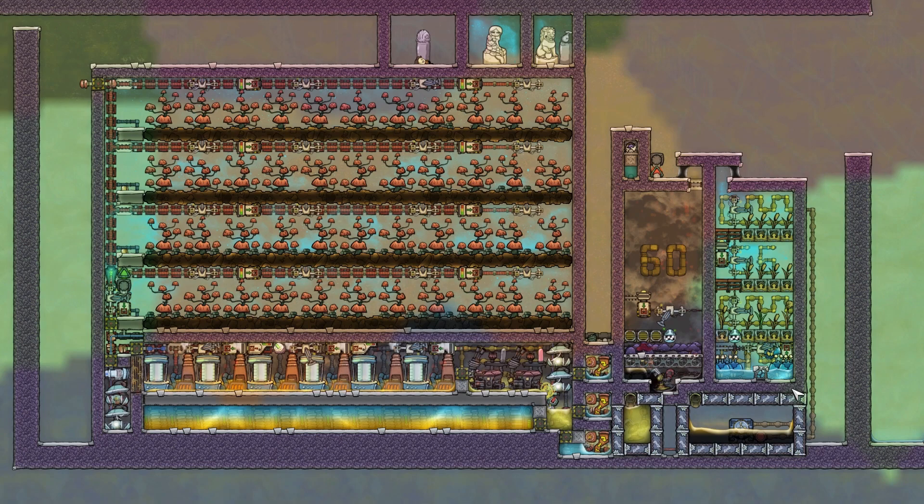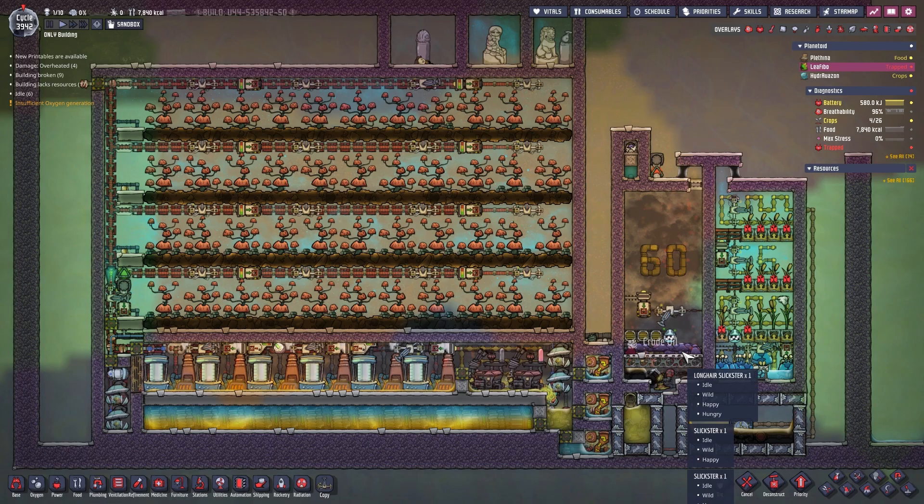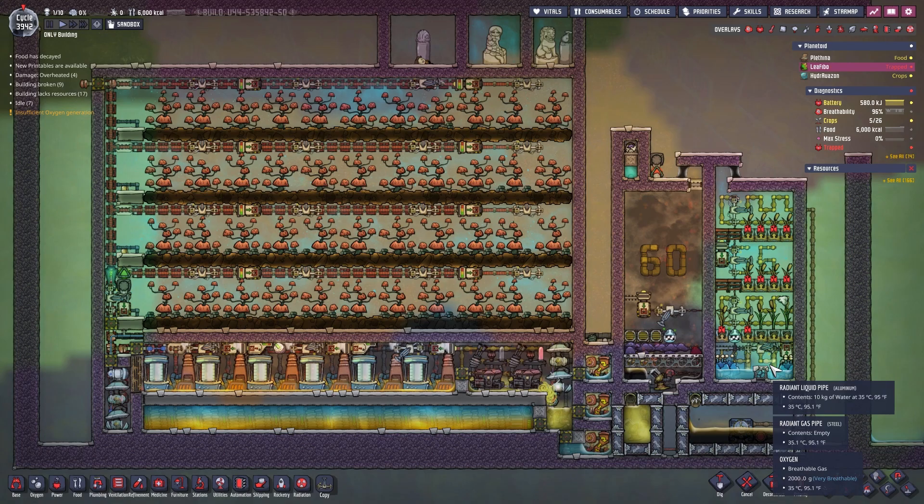You can also produce enough polluted water to feed a lot of those thimble reeds. The thimble reeds need to be cooled down though, otherwise they will not grow. I just placed a thermal aqua tuner down here which probably does not have any negative effects because it will be cooled by the crude oil and it is not running a lot. I also threw in a lot of sunny shells down to the right.